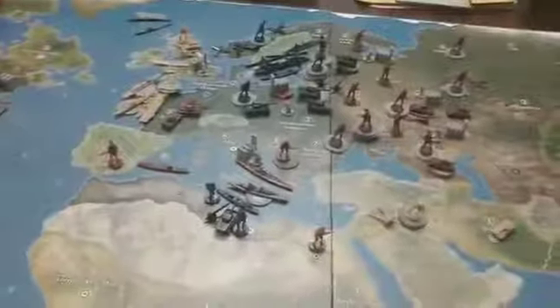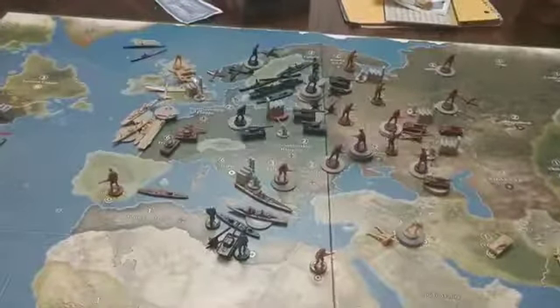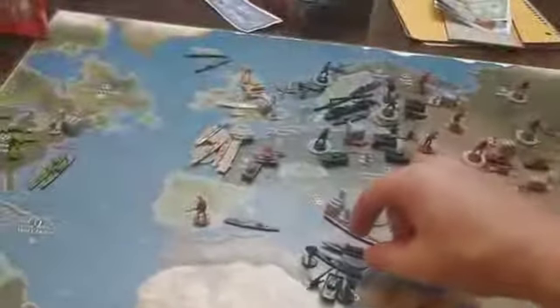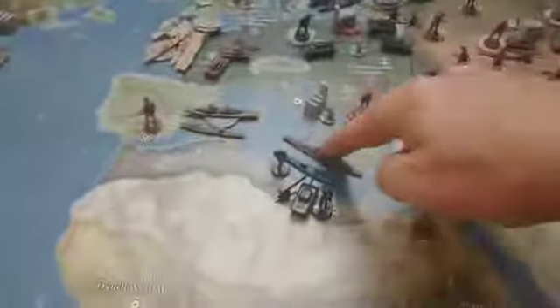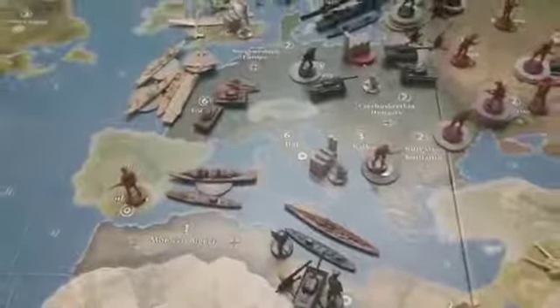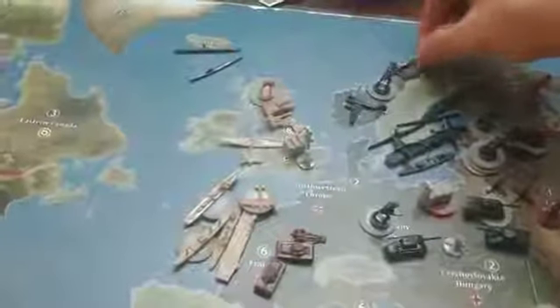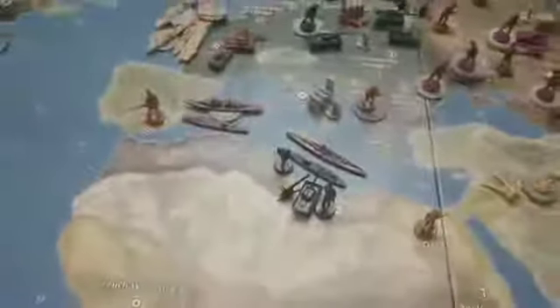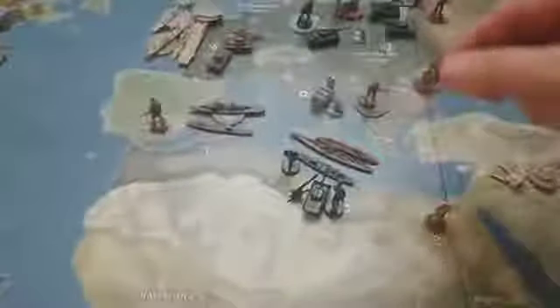Non-combat: we're going to move the two cruisers into C-Zone 13. I'm going to leave the battleship in C-Zone 14. The guys in the Balkans are just going to stay where they're at. The fighter only had one move left, so he's going to land in Norway, which is a friendly territory. Transport is going into C-Zone 14, troop is going into Italy proper.